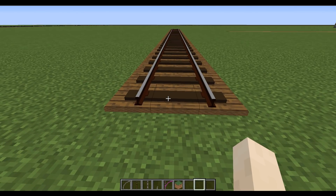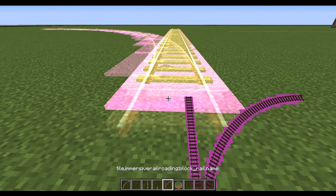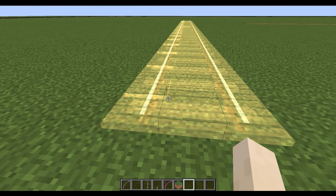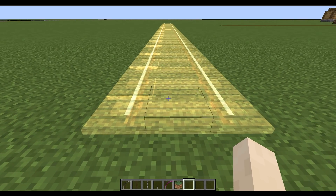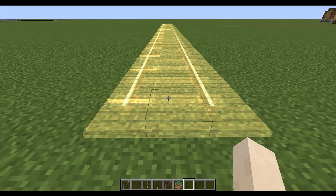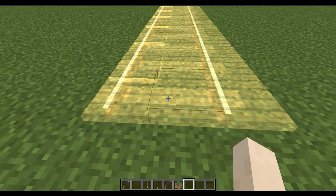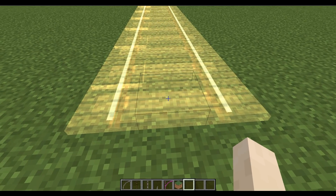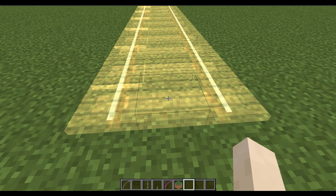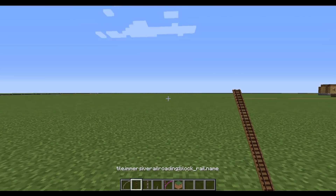This doesn't seem super useful until you place this down and you've got a turn coming in. Because of the way this all works, sometimes rails don't line up exactly depending on your radius and other settings. You can open up the UI and switch the position to Smooth — then if you hold Shift right-click, you can position where the track sits on the rail bed. I don't recommend this for most things, but if you're placing diagonal track going into a curve it makes sense to switch into this mode. Then switch back to normal mode and it's fixed.